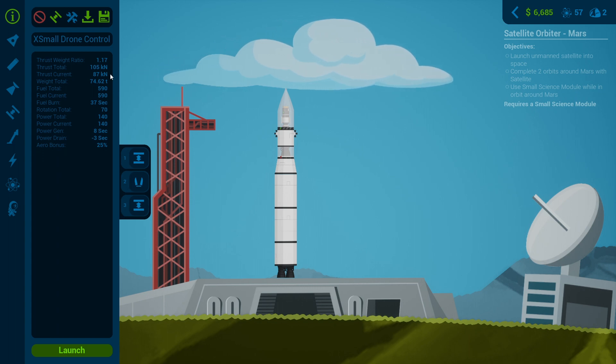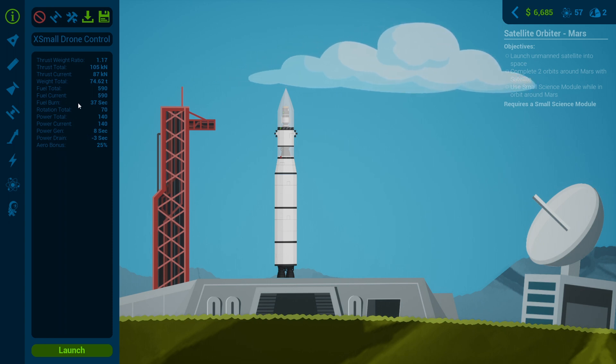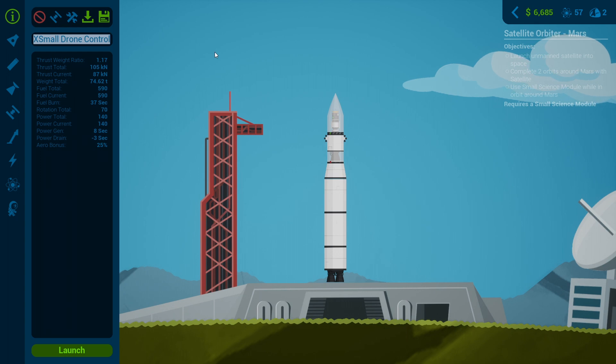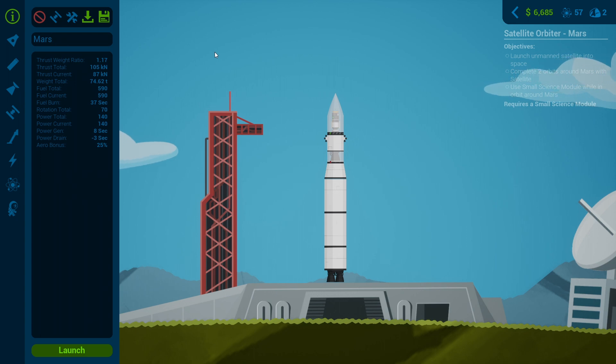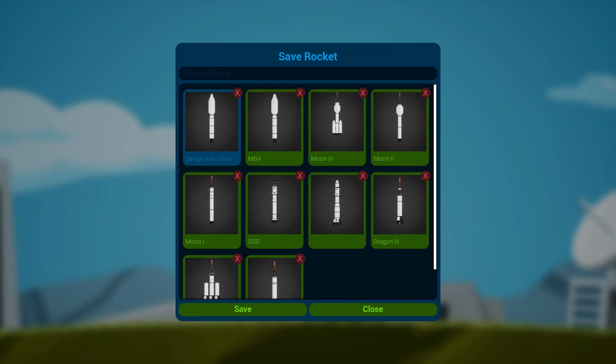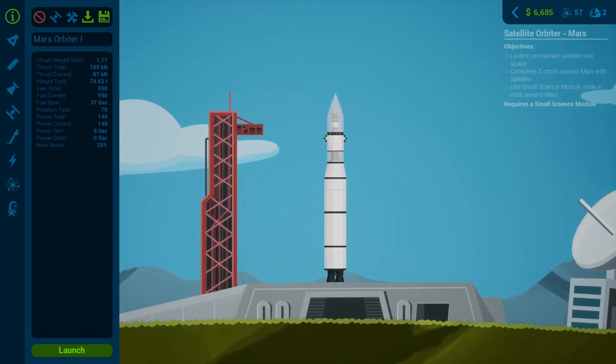Station rocket in four - that is awesome, that's what we need. Has enough thrust. Let's check the fuel total, fuel burn, and staging. The fairing looks right. We don't have delta-v readout which is a shame. Let's name it - Mars Orbiter One. I wish the name carried over to the save window automatically. Mars Orbiter One - let's launch it and see how far we get.